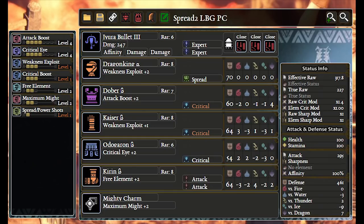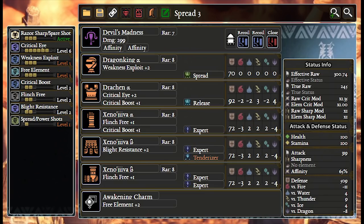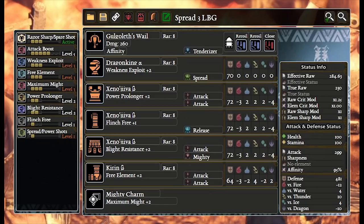Here are a few sample sets that I use, suited for both console and PC and labeled accordingly. I use more ammo types on Light Bowgun. Make sure you organize your ammos by going to item pouch, click triangle to set up your item bar, and then L1 or R1 to set up ammo. Make sure you save that to your item set because that's where it saves. Also put combines on the radial menu and make sure you use that. Bring typical food buff items and eat for Sharpshooter for normal ammo — otherwise only Temper affects the other ammo types and it's a daily skill, so don't rely on it. That's all there is to optimal Light Bowgun play — just shoot and have fun.